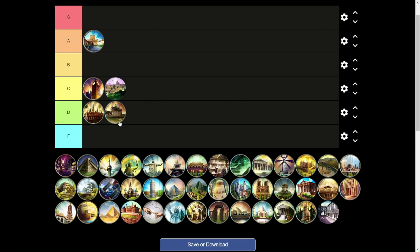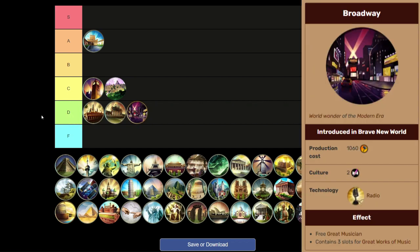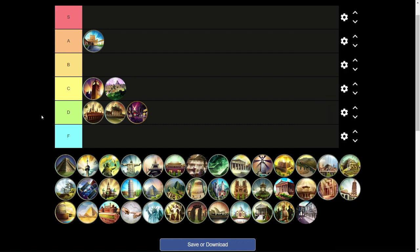We have another D tier addition with Broadway. Musicians are the latest of the culture great people to come into the game. While you get a free Great Musician, three slots, and a little culture, I think it's just a little too late into the game to make a big impact for culture victories. This is a culture-only wonder for sure — if you're not going for culture, there's no reason to build it. Great Musicians come too late to make too big of an impact.